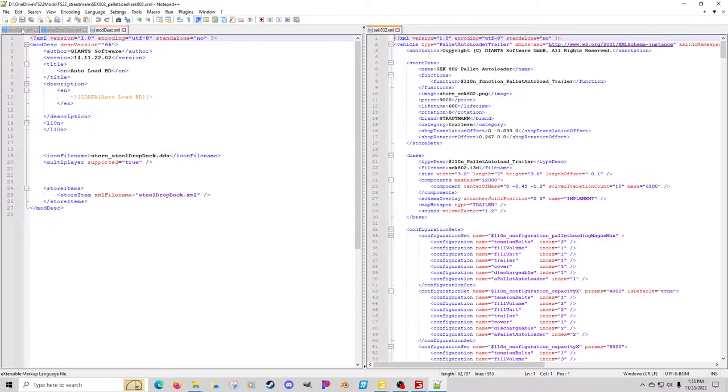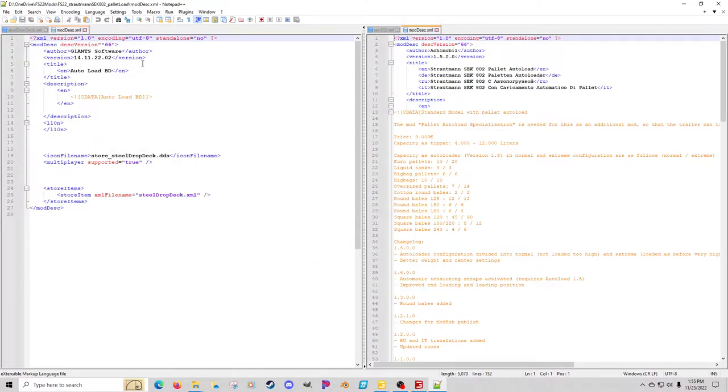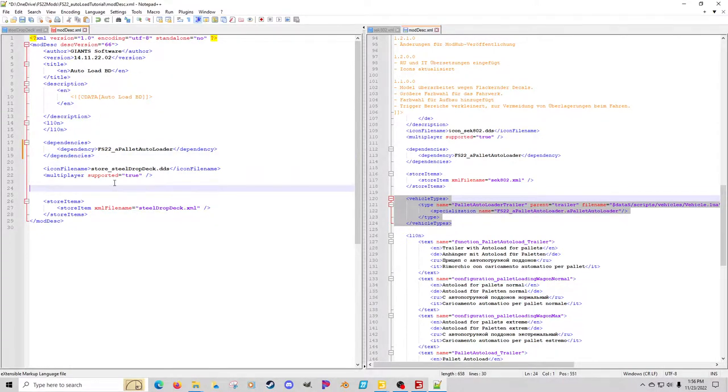We're going to move the files to the other view. What we need to grab from the modDesc — we scroll down — this dependency line doesn't have to be in there, but I suggest it because it will force anyone using your mod to have the auto loader mod in their folder, or it will cue them where to download it from FS22. So we'll copy that line and throw it in. You also need the vehicle type — this basically adds a vehicle type to the game.